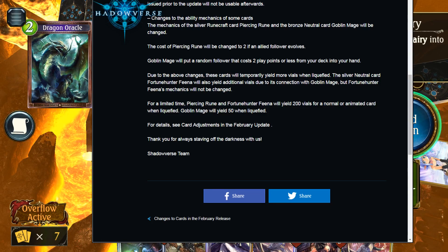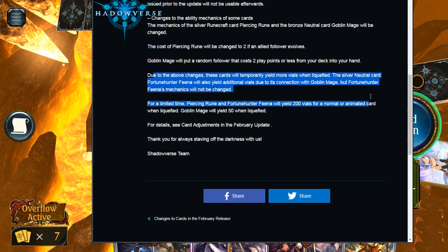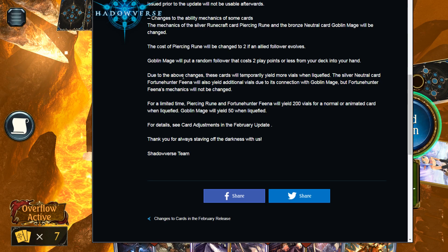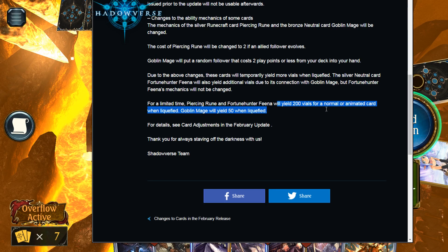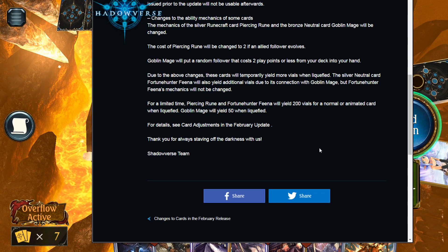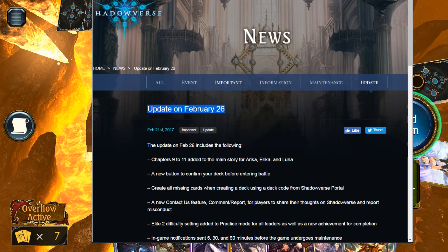Goblin Mage will still see some play, and Fortune Hunter Fina will also be affected. Nothing changes for Fina's mechanism itself, but because it's connected to Goblin Mage, you'll receive compensation: 200 vials each for Fina and Piercing Rune, and 50 vials for Goblin Mage when the update goes live on February 26th.